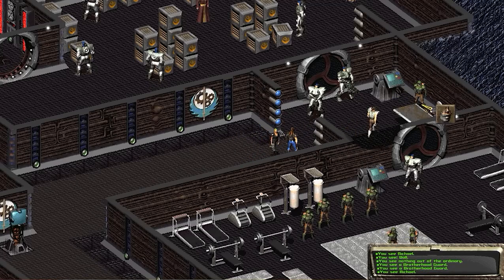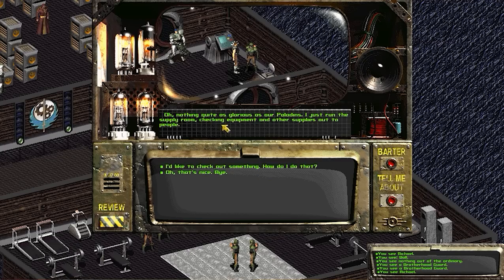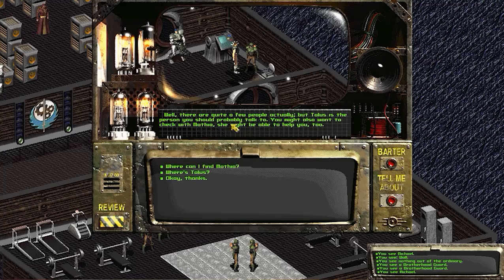There's somebody here named Michael. He runs the supply room, checking equipment and supplies out to people. I ask how I can check something out — you need proper authorization from specific people. He says to talk to Talos or Mathia, who might be able to help.